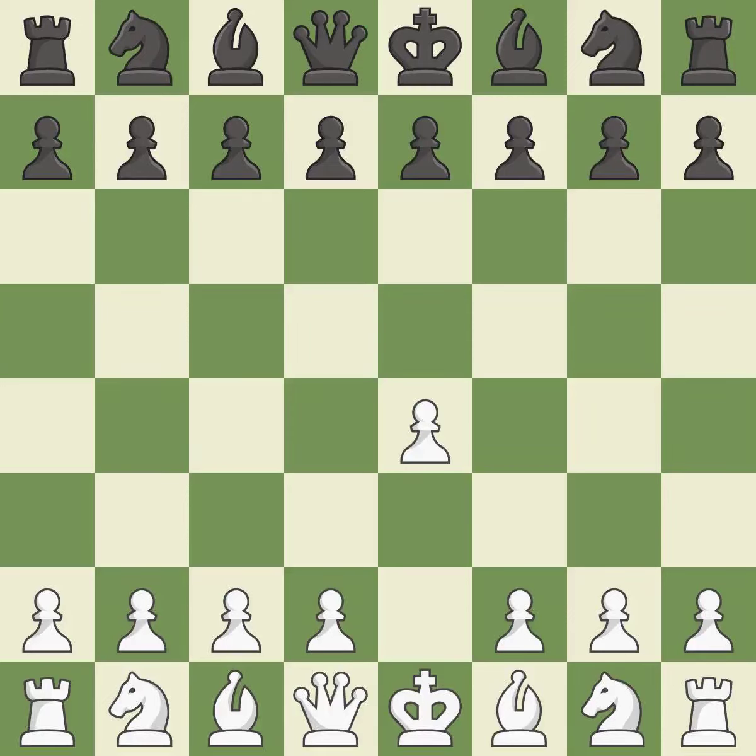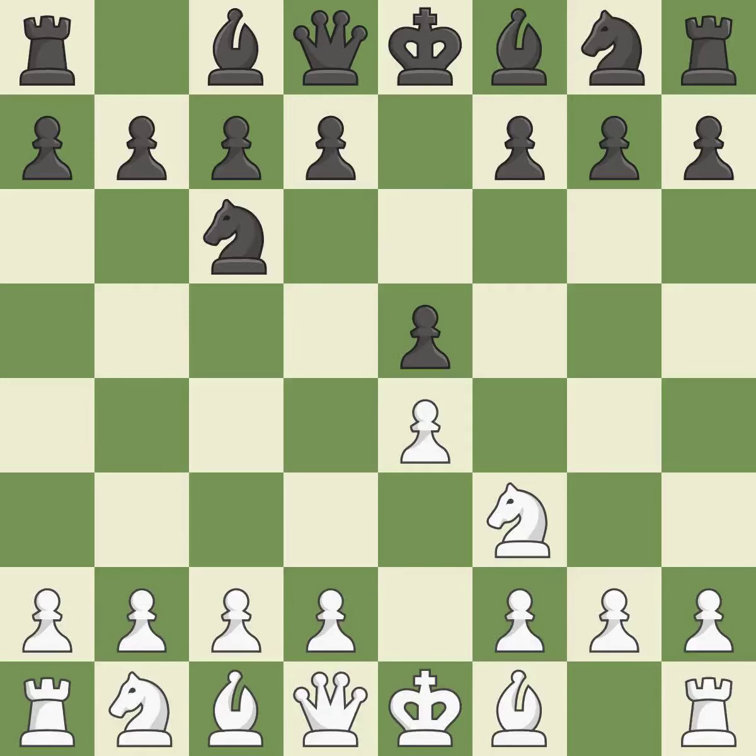Sharp games are frequently the result of starting with the king's pawn since it dominates the center and frees up the bishop and queen on the light squares. A typical answer is E5, which builds a position in the middle, controls D4, and frees up the queen and bishop on the dark square. The move NF3 advances the knight toward the center, engages the E5 piece in combat, and sets up a castle. NC6 defends the pawn on E5, advances the knight toward the center, and scans the D4 square.